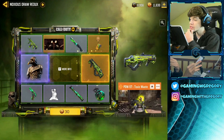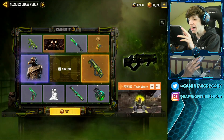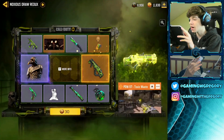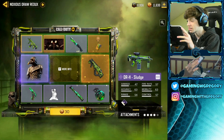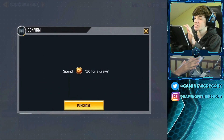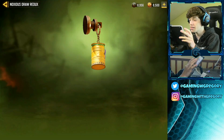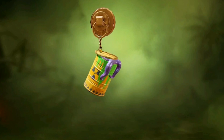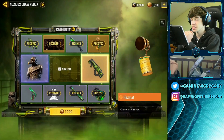We've got the PDW with a toxic theme, and there's the Witch Doctor as the final skin. I haven't used the PDW in a while so I'm down to get a skin for it. There's the DRH Sludge, and something called Whip and Nene. Next up is the Hazmat charm — I kind of like it, there's a little octopus thing coming out, it's pretty cool. It's getting pricey now.